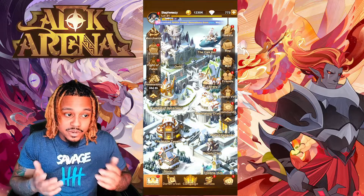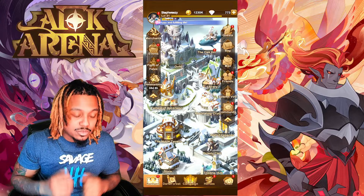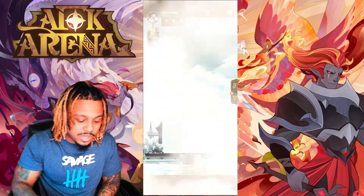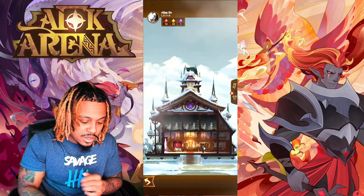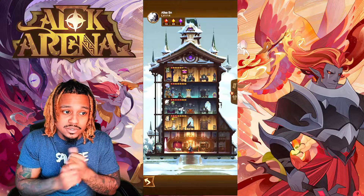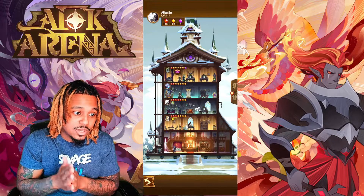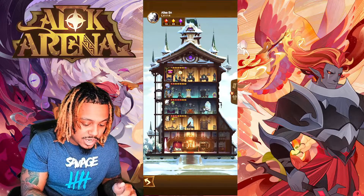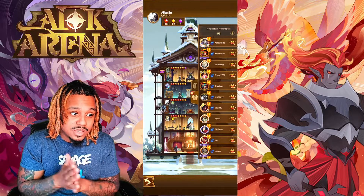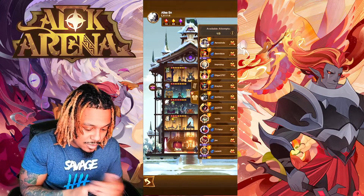Speaking of friends, another cool feature a lot of players overlook early game — once you have friends, or even if you're in a guild, you can stop by the Oak Inn. Inside the Oak Inn, once you have an ascended hero you can place them in here, but you can also do this as early as you start the game. Go into the Oak Inn and make sure you're claiming your red chests. There are red chests you can get from your friends' heroes that are sitting inside the Oak Inn.